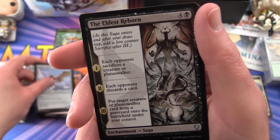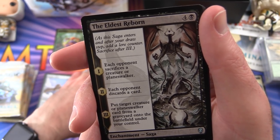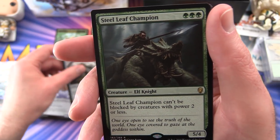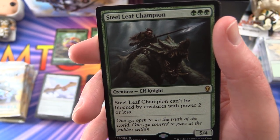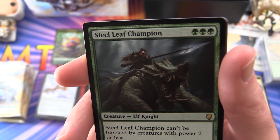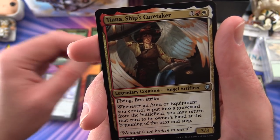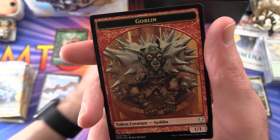Ace's Glider, The Eldest Reborn as an uncommon saga, Howling Golem, and a Stillleaf Champion - solid pull. Five-four for three mana, Stillleaf Champion can't be blocked by creatures with power two or less, so all those little token decks you can just run right over them. Tiana, Ship's Caretaker is an uncommon legendary, along with a swamp.